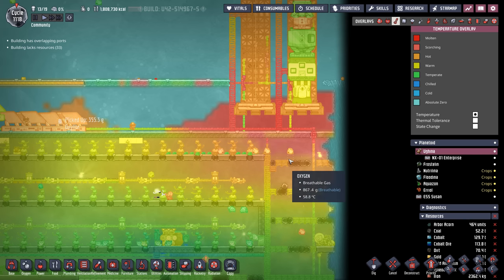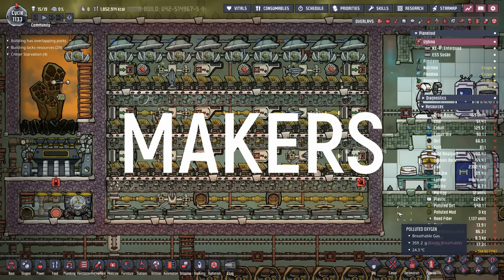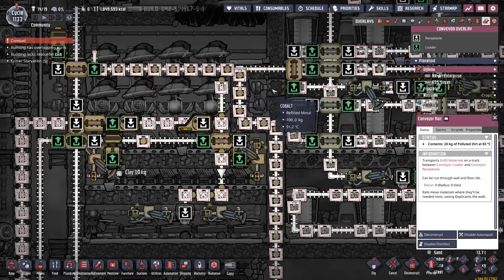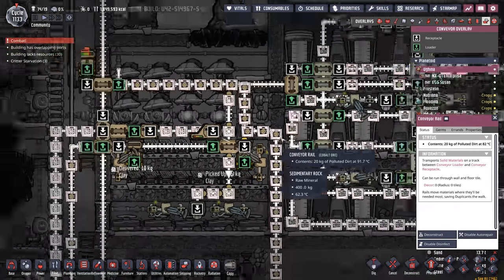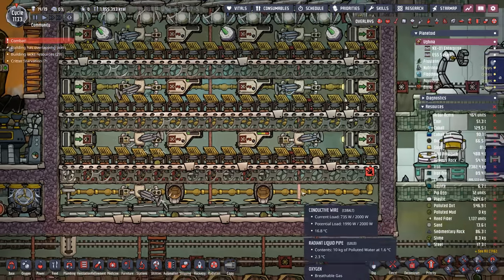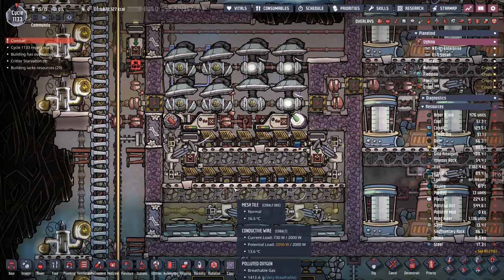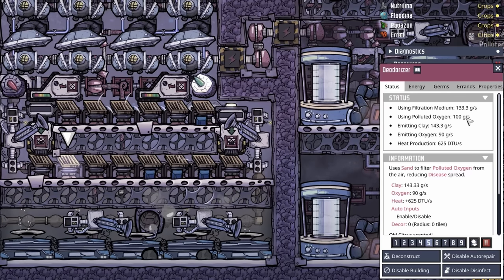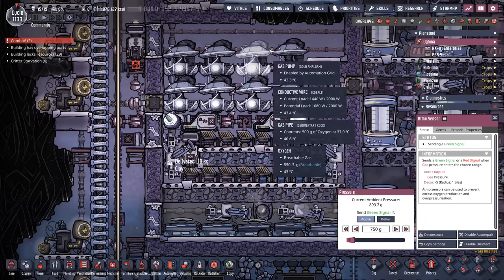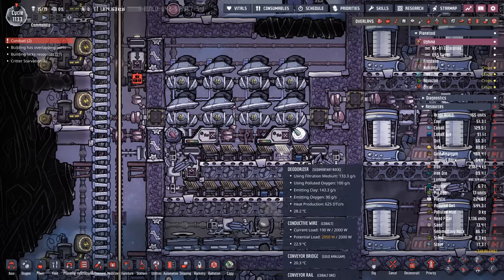While we finish getting the rockets ready, let me introduce you to the MOPOM — the Mother of All Polluted Oxygen Makers. We've expanded this concept quite a bit. All we've really done is separate the polluted dirt coming from the ethanol distilleries from our old polluted oxygen maker, and it's now heading on a long rail path down through the colony across as many bricks as possible so it doesn't off-gas into the new system. When looking at this system trying to troubleshoot why it wasn't producing as much as we wanted, I realized the limiting factor was the deodorizers — they can only consume 100 grams of polluted oxygen per second. When we tried lowering the atmos sensor, the polluted oxygen would come up too fast and get absorbed by the gas pumps, which made me realize we just had to go wider.